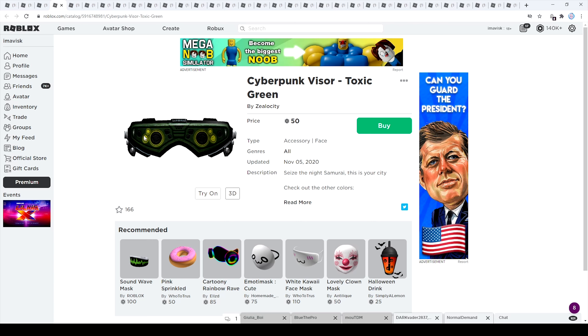First up we have the Cyberpunk visor in toxic green. I think this one looks pretty awesome — it costs 50 Robux, which is a little bit more expensive for a face accessory, but still quite affordable. This one currently has 166 favorites and was last updated on November 5th, 2020.